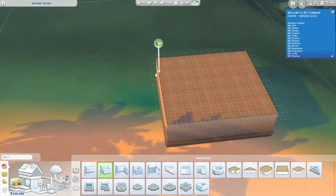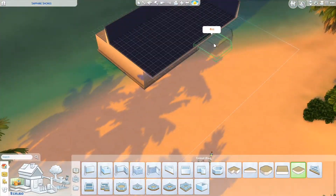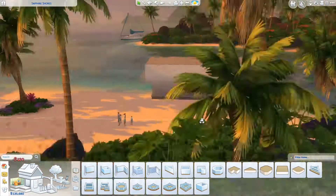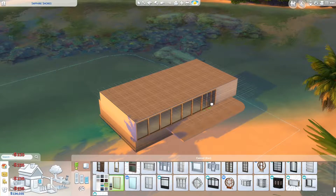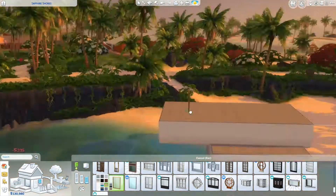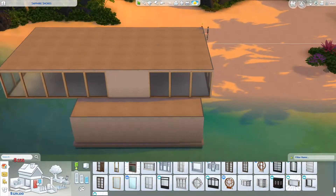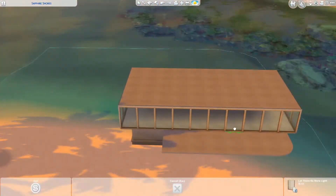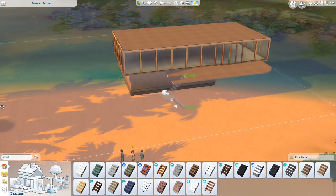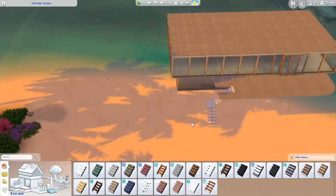Hi, it's Maggie and this is a build I'm doing in Sulani. This is a mansion build — sorry, I'm out of breath because I was walking up the stairs. This is a mansion build for a family. It's not a really big family, it's just a mother and father with twin born girls.